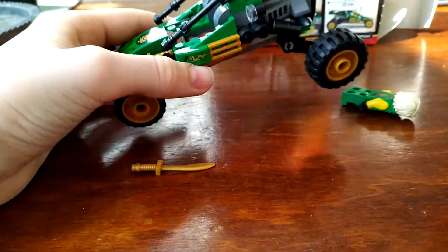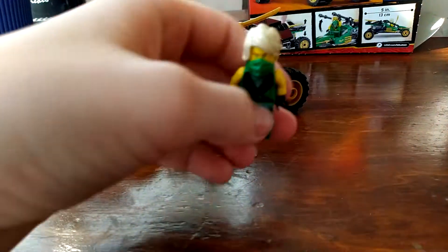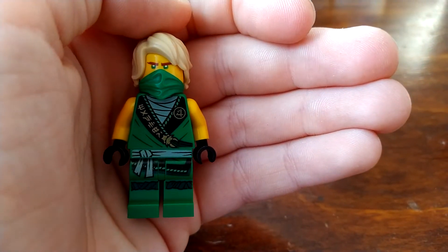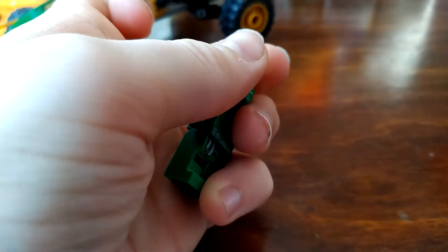This is the vehicle that helps Lloyd win that race. And here's the minifigure. It's just the classic Lloyd face, and here's one from the Ninjago movie.